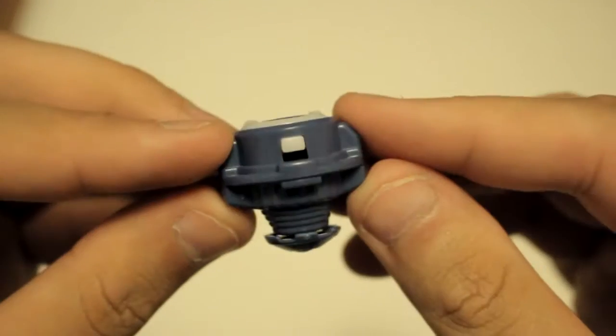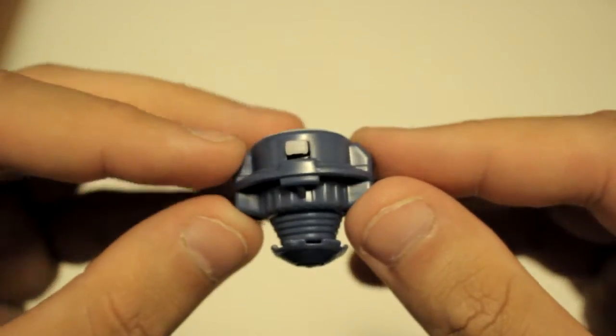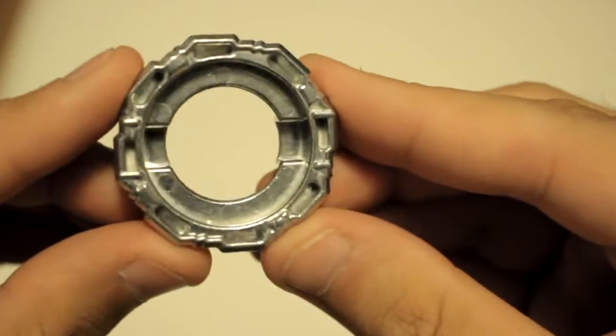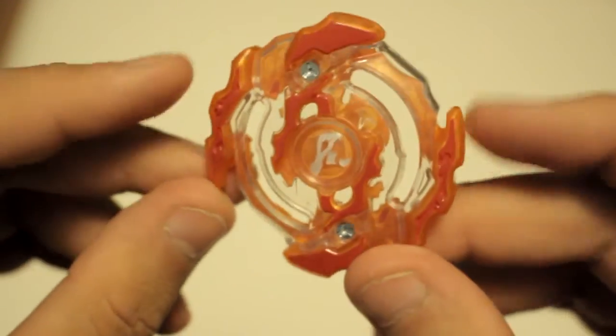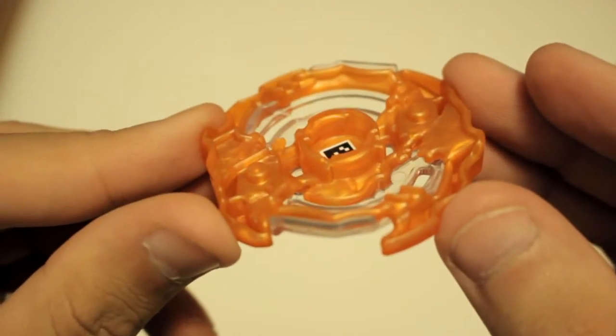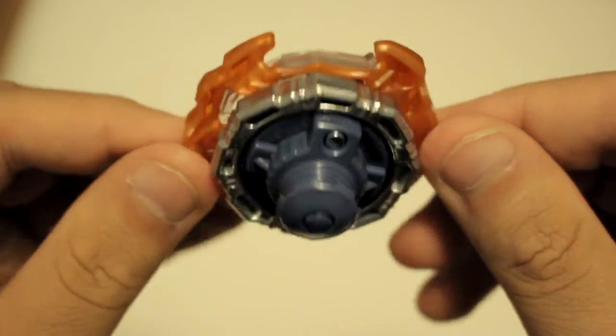This is everything out of the box. Here is a closer look at the TS05 Performance Tip. This is the D03 Forge Disc. And this is the ROKTRAVOR R2 Energy Lair. And this is the Beyblade put together.